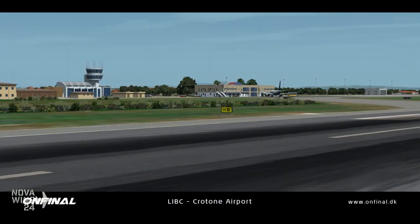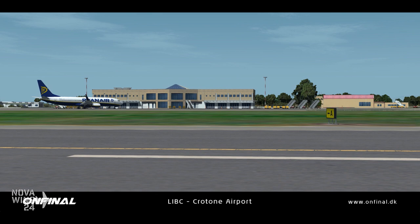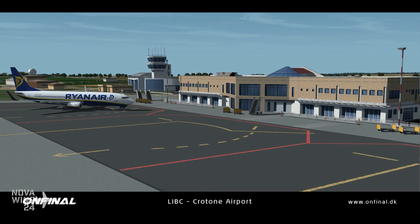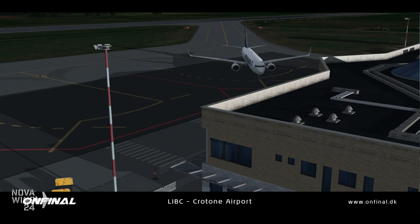Continuing on with ESP releases, and a Prepar3D V4 exclusive: the guys from OnFinalDesigns released their rendition of Crotone Airport, and not only did they release it, they released it to the community for free as part of the ongoing global situation. This is an interesting little Italian airport serviced by a couple of low-cost carriers providing access to Milan and various other destinations during tourist season. It's a highly detailed rendition as it appeared in 2019, including all major airport buildings, correct and accurately placed airport layouts, full dynamic lighting, custom taxiway signs, custom content, and hand-placed vegetation.